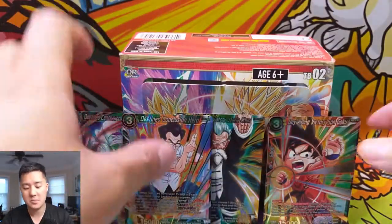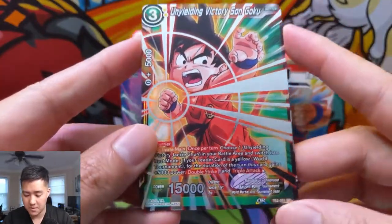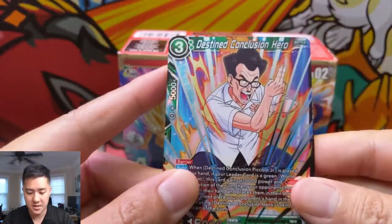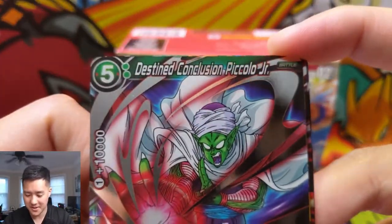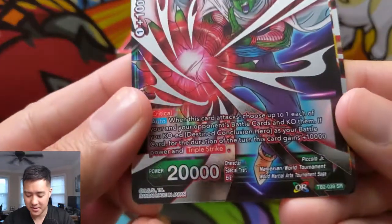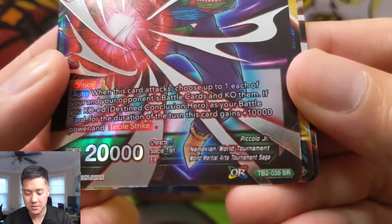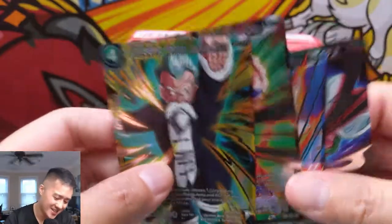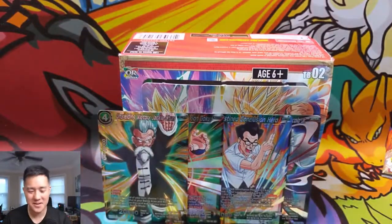We didn't get any more SPRs. However, we did get 4 SRs, which is nice. Unyielding Victory Son Goku — the kid version. Destined Conclusion Hero. Piccolo Jr. — my mind is blown, there's a Piccolo Jr.? World Martial Arts Saga, Piccolo Jr. — who the heck is that? And who the heck is Jackie Chun as well? Maybe I need to go rewatch some stuff. I guess I'm familiar with the tournament from Dragon Ball Z and not Dragon Ball Super.